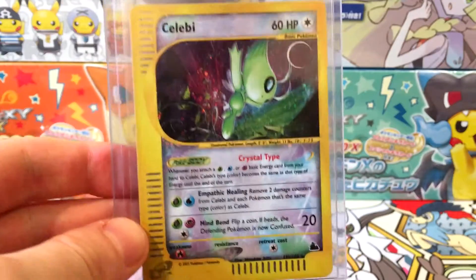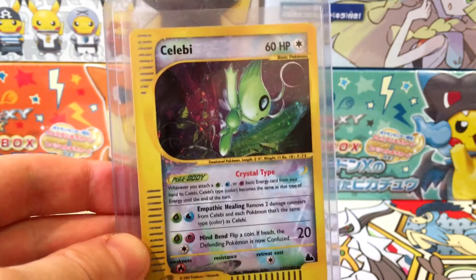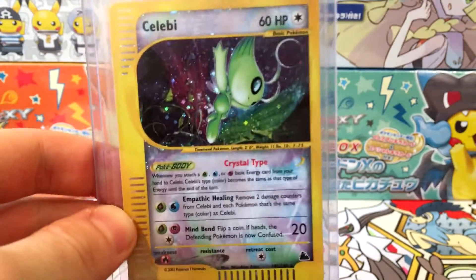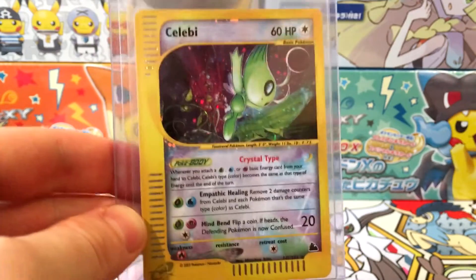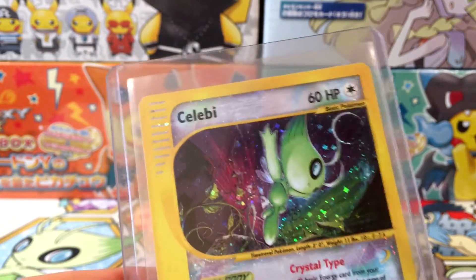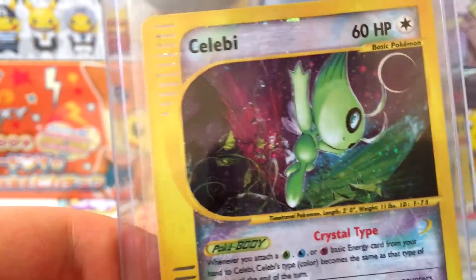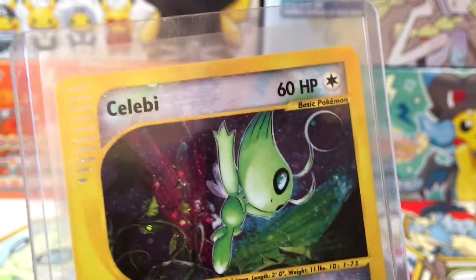Skyridge has always been a very popular set because it had a considerably shorter print run than the previous set, and because of the crystal Pokémon and amazing artwork. As you can see the holo — I think the Celebi has a swirl actually — but it has an amazing holo. It's got great artwork, just Celebi waving goodbye to the forest before it time travels. There's a crescent moon — it's just incredibly detailed.